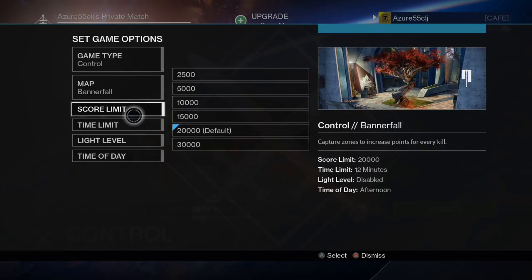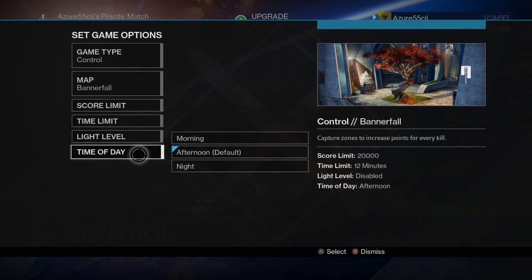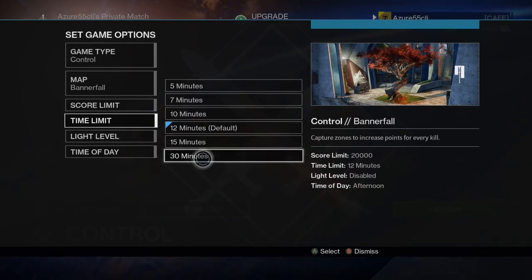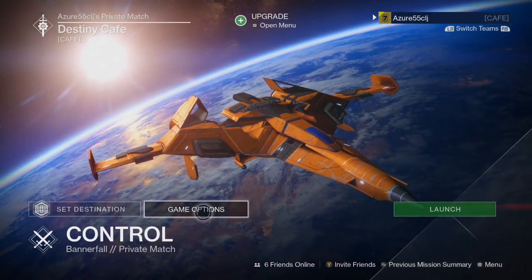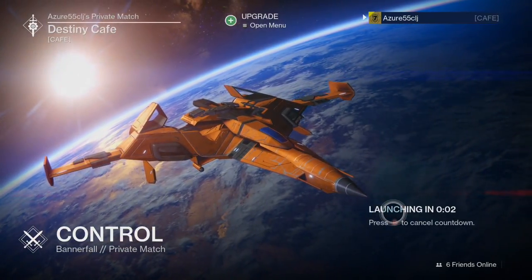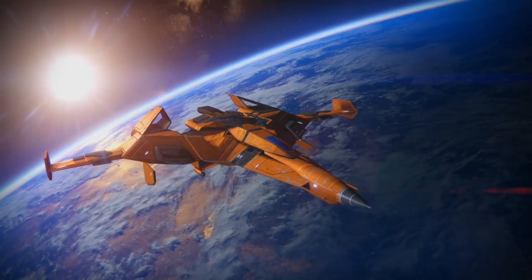These other options won't make any difference if you're wandering around on your own, but I would suggest that you change the time limit to 30 to give yourself more time. If you get in there and you want to back out immediately, you can — you're not locked in for 30 minutes. Let's select Launch and we're going to head off to Bannerfall.